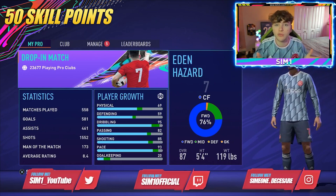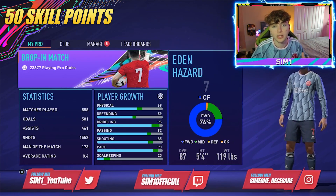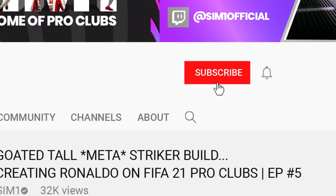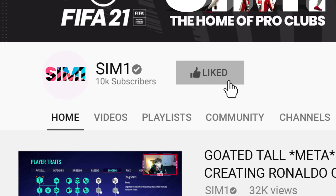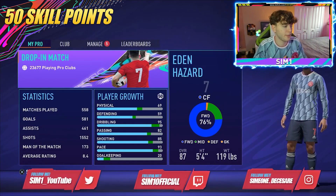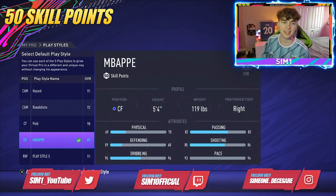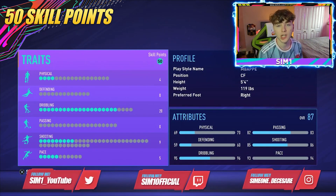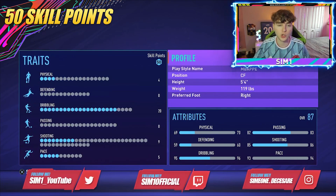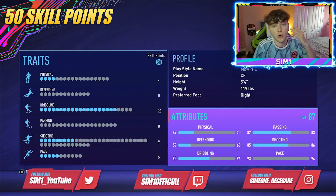Moving on to the 50 skill points center forward meta build — the best you'll find on YouTube. Quick reminder: I've played a lot more games than you probably have, so my traits will look slightly better, but your build will still be very good if you apply the skill points I show you.